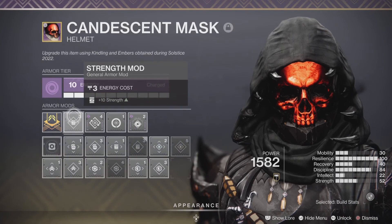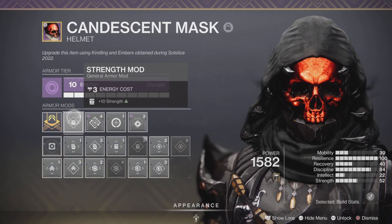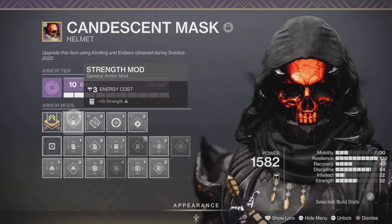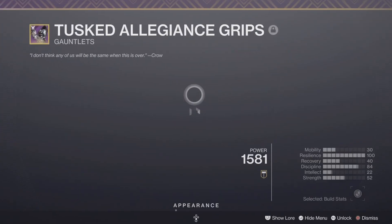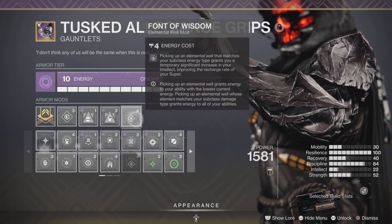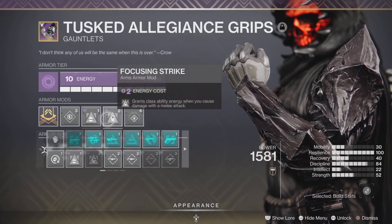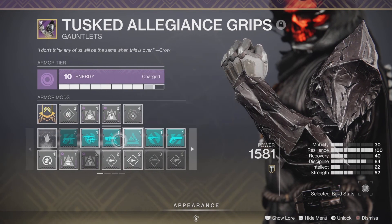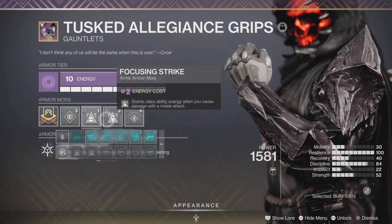For the mods, you're going to want as much Resilience as possible, and once you hit 100 Resilience, focus everything into Discipline if you can. For the gloves, you're going to want Font of Wisdom. The element doesn't matter much for that — I like going Void so I can slot in those two small mods when I don't need Champion mods — but most of the time you'll be slotting Champion mods.